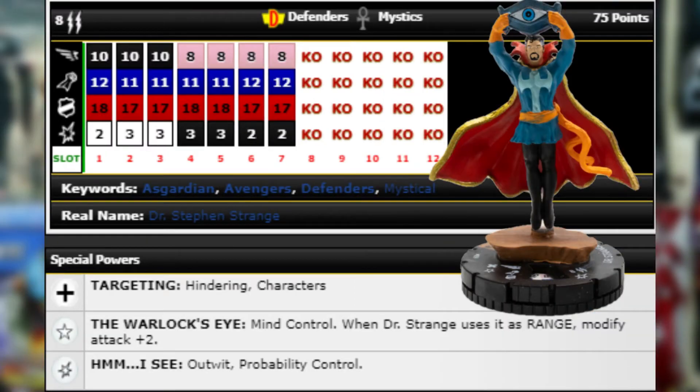Moving on, next we have Dr. Strange at 75 points — Defenders and Mystics team ability, eight range, double target, 10 movement Stealth with flight, 12 attack Penetrating Blast, 18 Super Senses, two damage. He's got improved targeting for hindering and characters, and a trait that gives him Mind Control — and when he uses it at range, modify attack plus two. So he's going to have a 14 attack Mind Control.